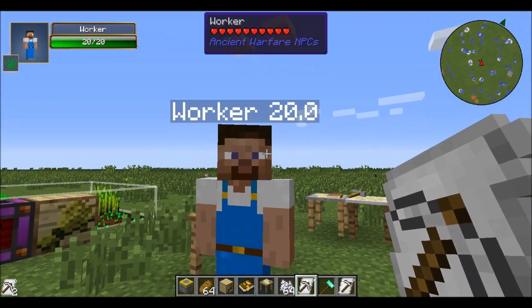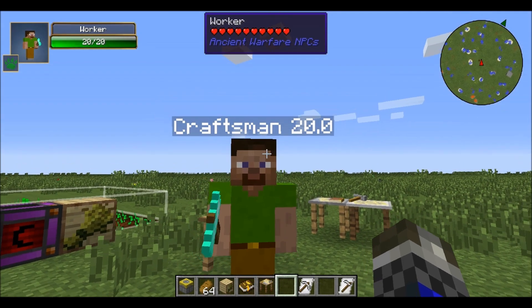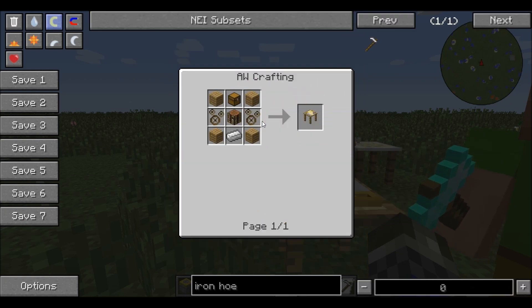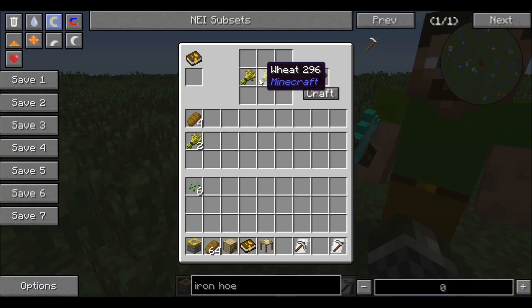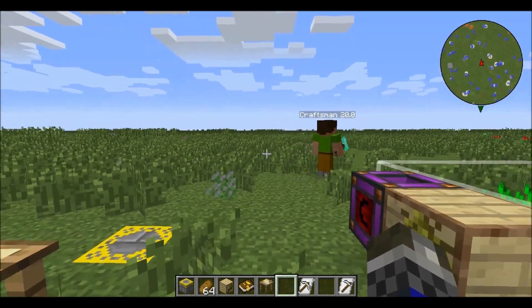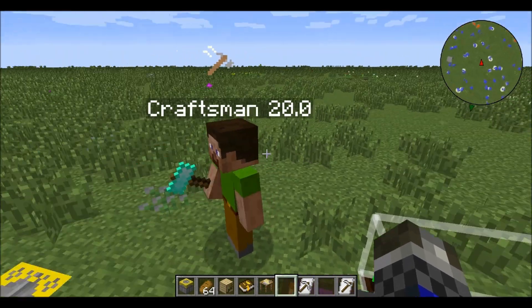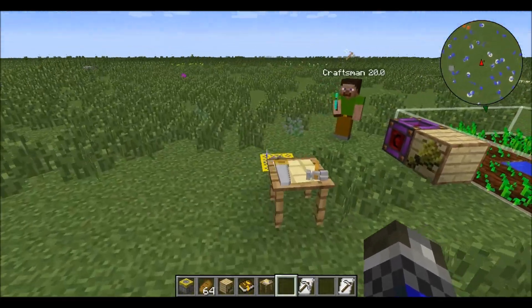Now I'm going to plop down another worker and give him a hammer — he's now a craftsman. Craftsmen use auto crafting stations, which you do need to research mass production to craft. I set this recipe up so that every time there's at least three wheat in there, he'll craft it into bread. If I grab some wheat and throw it in there, there he is — he goes back to work and look at that, he's made us some bread. Pretty cool!